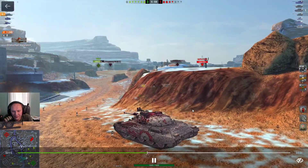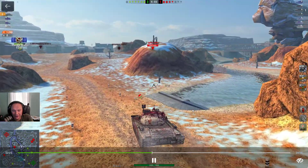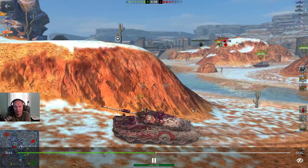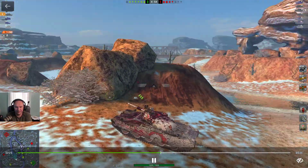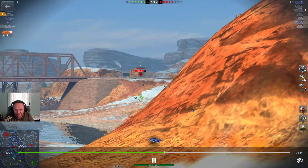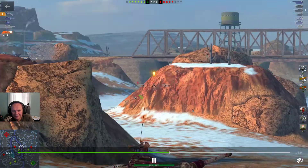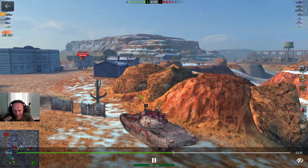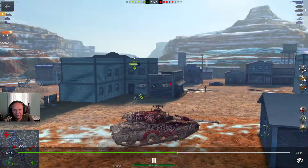This tank is mobile, it moves nice. I don't have all of the equipment but I have the important ones and it's all about hunting over here. We just hunt for the enemies and hide. There is a Leopard over there hiding behind the rail and we don't have a shot on him yet, so let's move forward and see what else we can find.